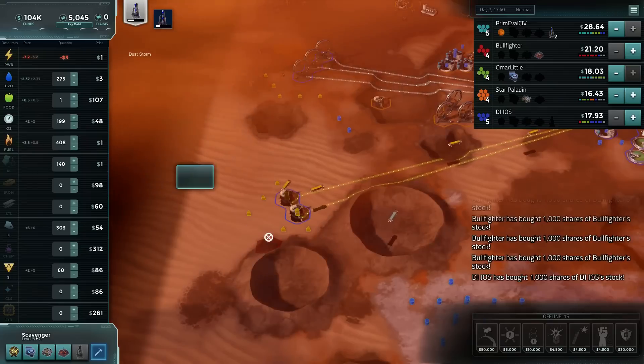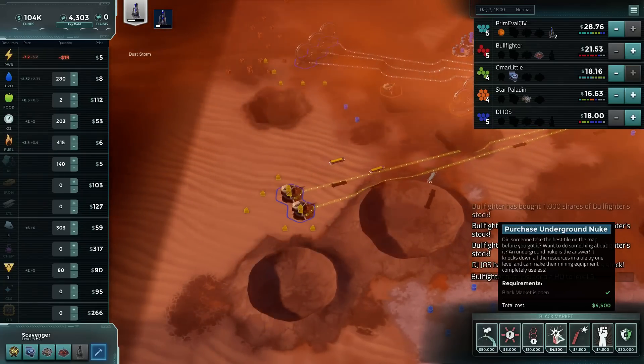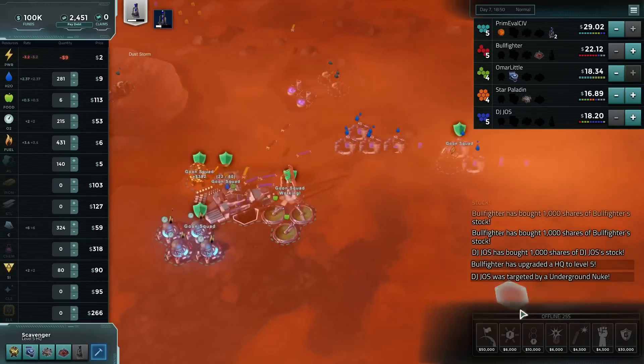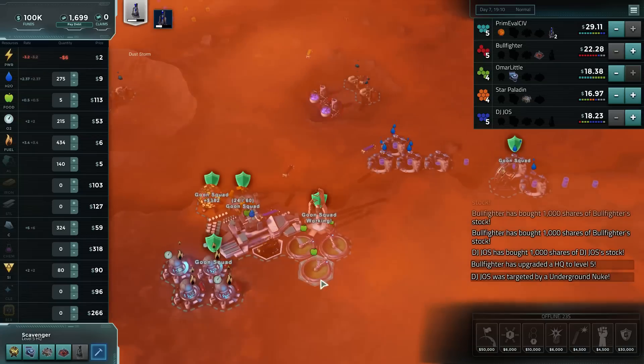Sell down a bunch of the water while we can still make good money off of our water stockpile. We'll nuke that down — side benefit of raising the price of the underground nuke.